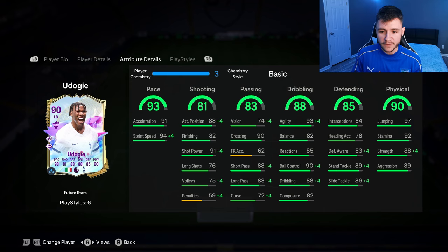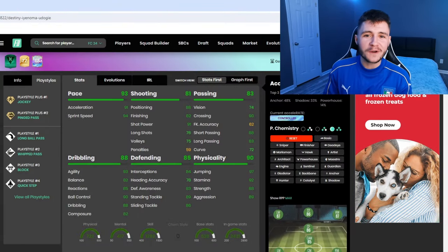88 dribbling is another very good stat, especially if you do want to go ahead and incorporate him as an overlapping fullback. He does have 93 agility, 82 balance, 85 reactions, 90 ball control, and 82 composure. I do expect him to be a tad bit quick and swift on the ball as well. 85 defending and 90 physical are two really important stats for the card. He does have 84 interceptions, 83 defensive awareness, and 89 stand tackle — for the most part his defending is quite good. A chemistry style to make that even better in game is probably your best option. The 90 physical is gonna be a huge part to his game. He does have 97 jumping, 92 stamina — phenomenal for an overlapping fullback — and then 88 strength and 89 aggression. He does have the high and average body type, so I think he's gonna be a bit of a tank.